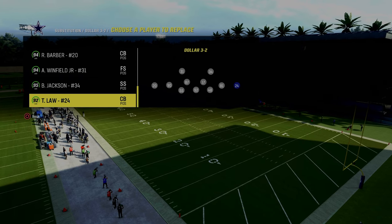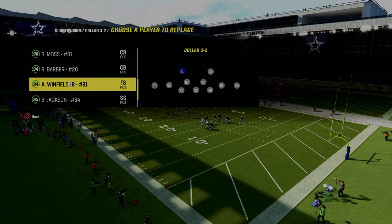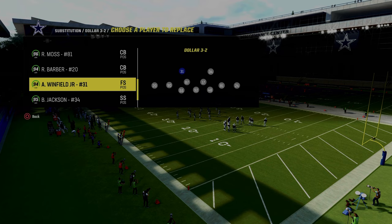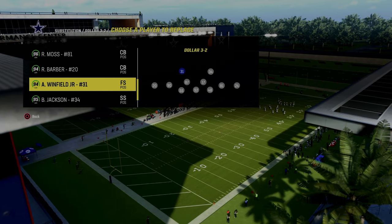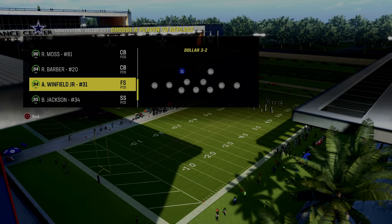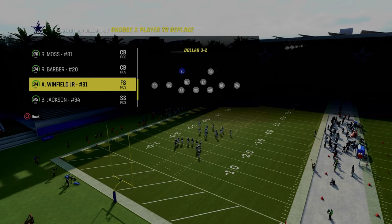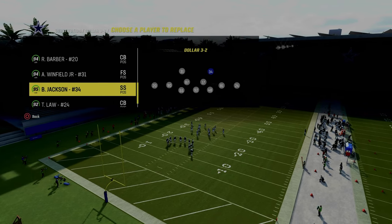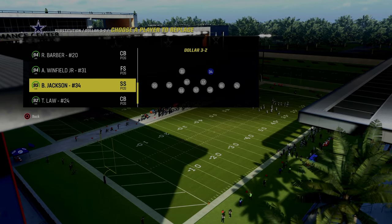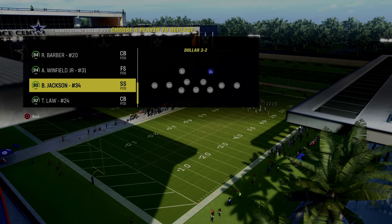I've been running this defense pretty much nonstop for the last couple of days and gotten so many stops with it. At the free safety position in your depth chart, Antoine Winfield has deep in zone KO. This is not as important as the deep out zone KOs, so if you're in rags with the bills, just put two deep out zones there. But if you can get a deep in zone KO, it really helps. The last ability is Bo Jackson with mid zone KO — you don't have to have this for the defense to work, but it is helpful.